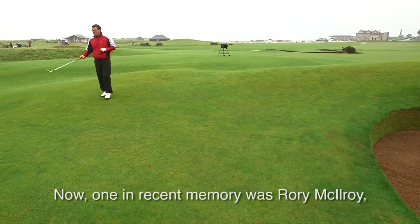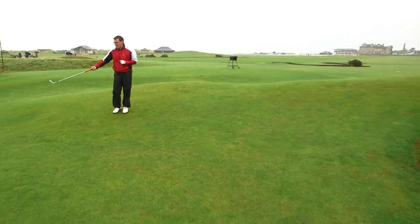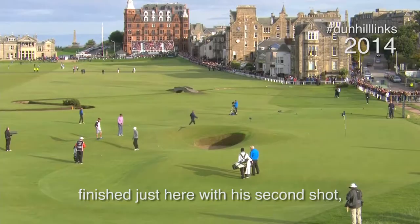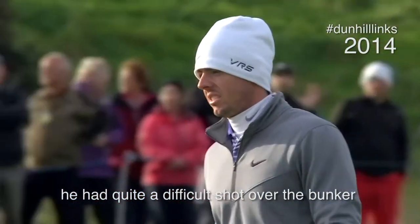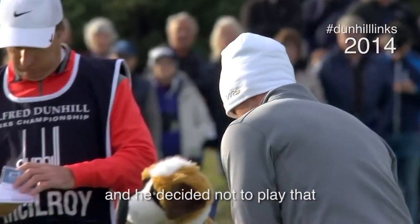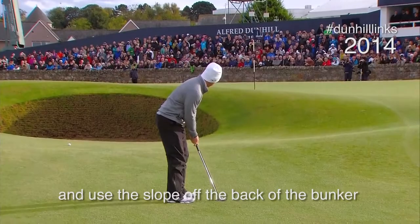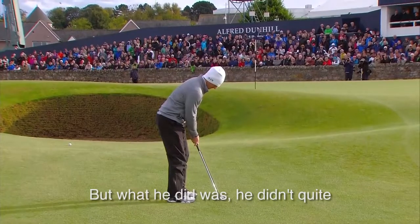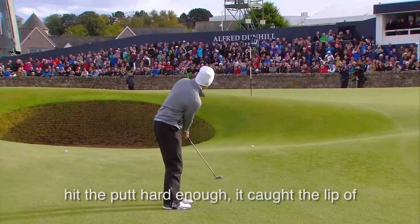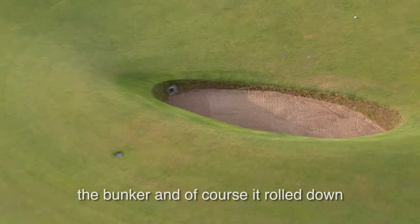One in recent memory was Rory McIlroy when he was in contention in the Dunhill Links. He finished just here with his second shot, just missing the green to the left. He had a difficult shot over the bunker and decided not to play that — instead he chose to putt around the bunker and use the slope off the back before it released down towards the flag. He didn't quite hit the putt hard enough, it caught the lip of the bunker and of course it rolled down.